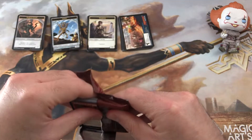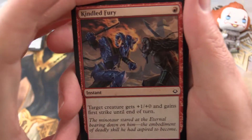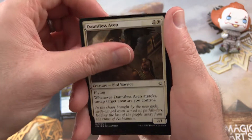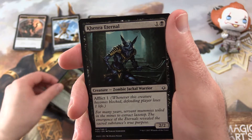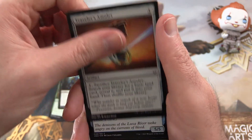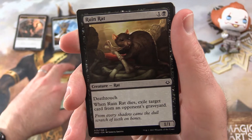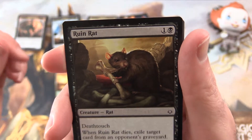Last pack for this video. The dream of five packs full of masterpieces has been shattered, but we still have a chance to get an invocation here. We get Kindled Fury, Spellweaver Eternal, Dauntless Aven, Firebrand Archer, Oasis Ritualist — that is a mouthful — Khenra Eternal, Traveler's Amulet, Striped Riverwinder, Desert of the Indomitable, and Ruin Rat — a 1/1 for two mana with deathtouch; when it dies, exile target card from an opponent's graveyard. Look at that magnificent creature.